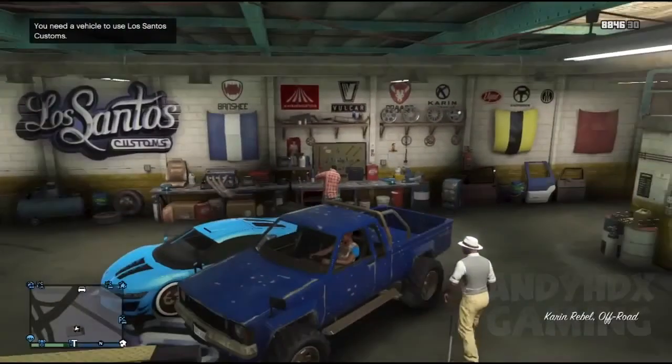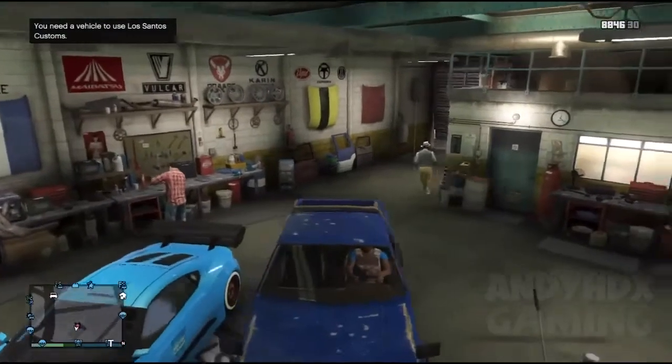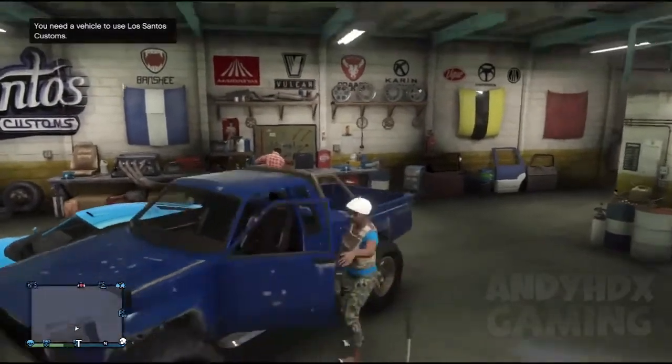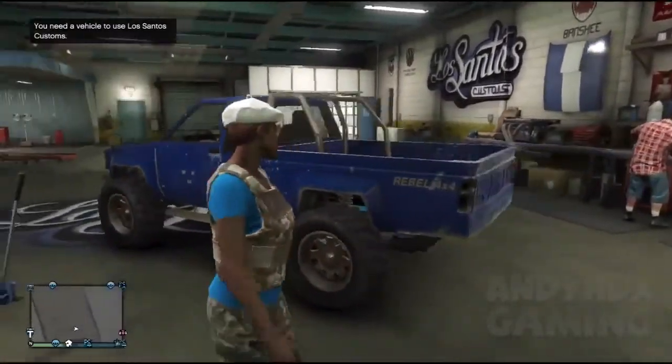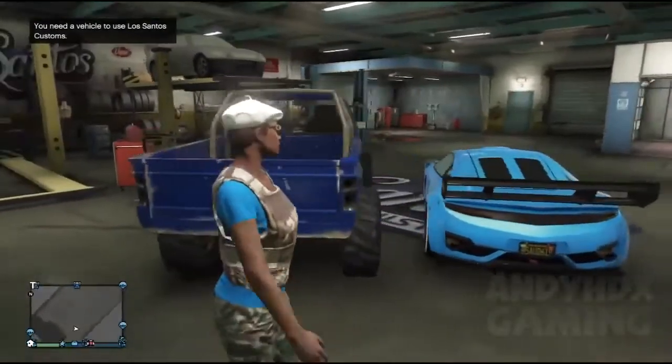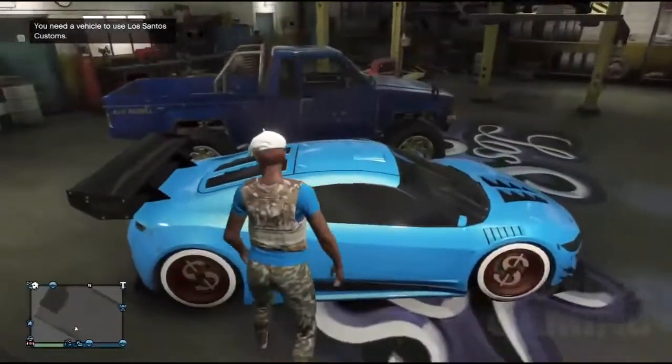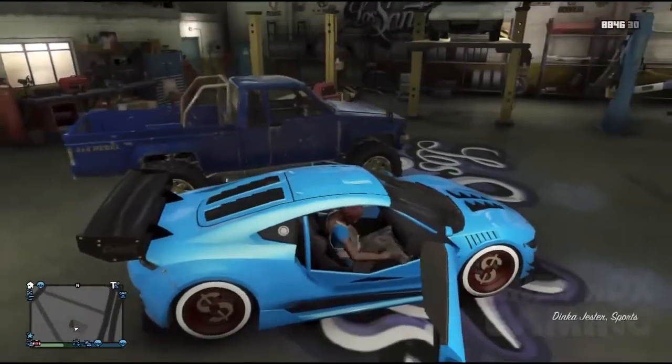You can see it pops up. He's going to run outside, go onto the road, and go to the personal vehicle that spawns — that's my Jester. Basically the one that's inside Los Santos Customs is duplicated. He wants to drive the car away and get out.